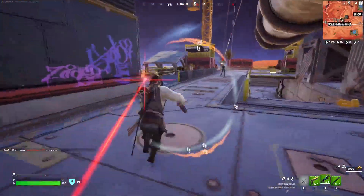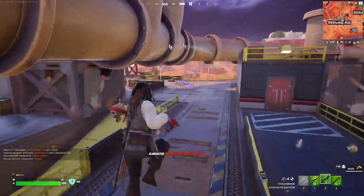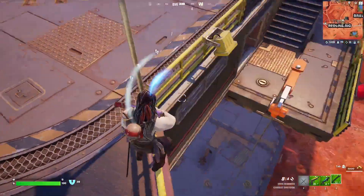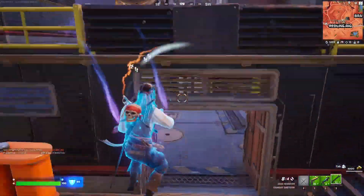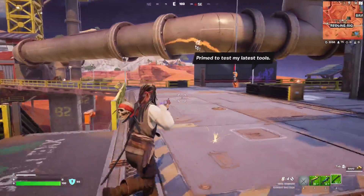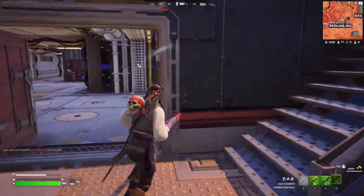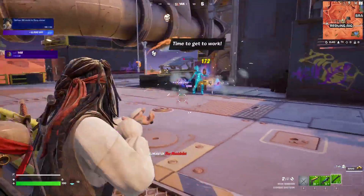I want to eliminate this guy right here. There we go, there should be another one here. Someone's stuck on the zipline I think. Where is he — there should be a third henchman. The way they move is so awkward. All right, I guess we'll just eliminate her. Oh, there it is — nice.